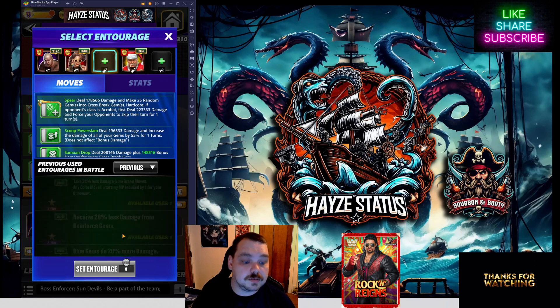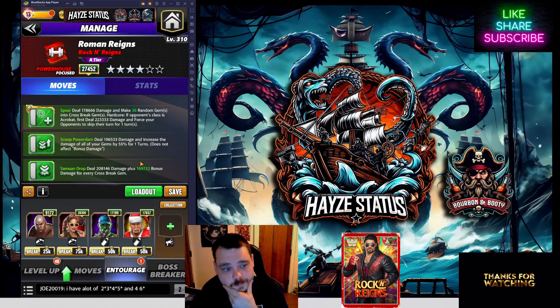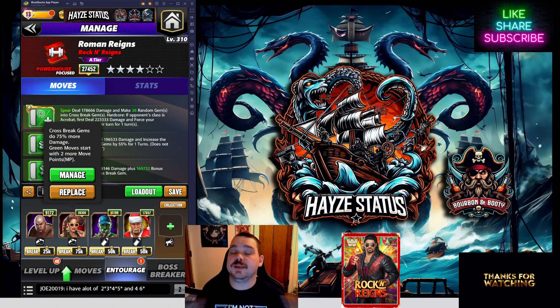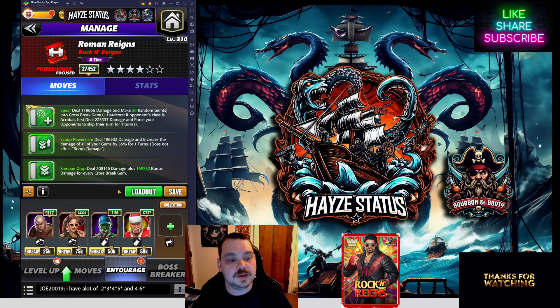Bianca is a trainer — not a coach, two very distinct things — and she makes crossbreak gems do 75% more damage plus gives two move points to green moves. Combined with Zombie Cena, she allows for a 100% increase on the crossbreaks, which is really what you want. That's where the damage comes from. Yes, he's blowing up the board, which is fantastic, but ultimately that base damage is kind of lackluster.